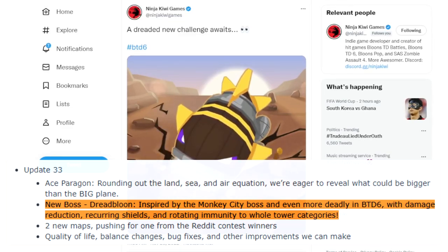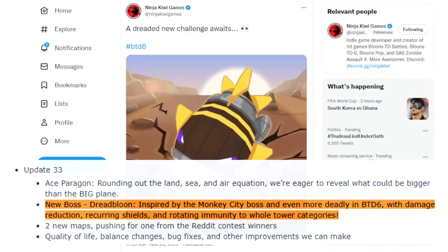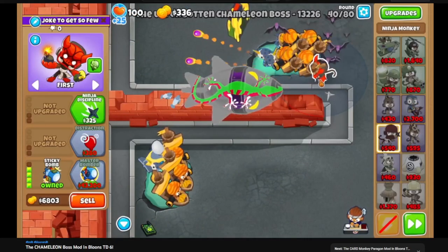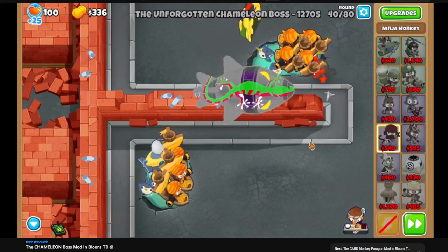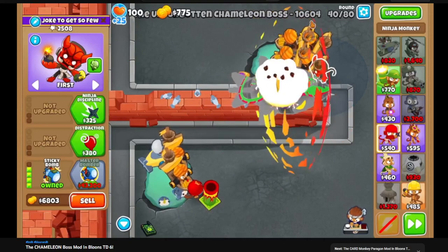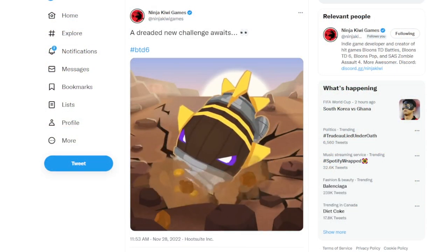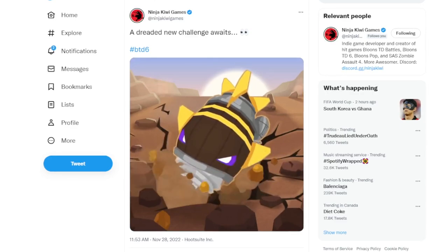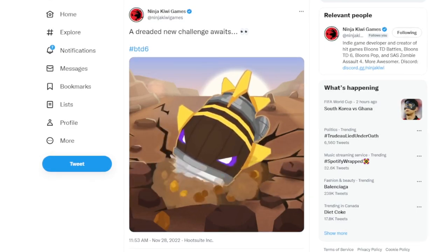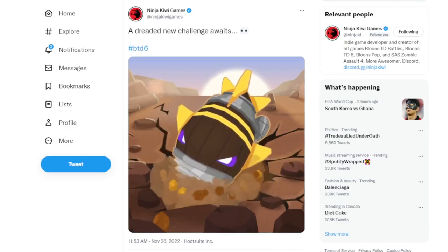The recurring shields part might be that stone layer mechanic from Bloons Monkey City, so it's not a completely different type of boss. The rotating immunity to whole tower categories sounds really interesting - it's similar to a Chameleon boss mod I covered a while back that rotated type immunity. But this one says rotating tower type immunity, so I'm assuming any primary tower cannot damage Dreadbloon for a bit, then it changes to Military, then Magic, then Support. Honestly, it sounds pretty fun - can't wait to check that out.